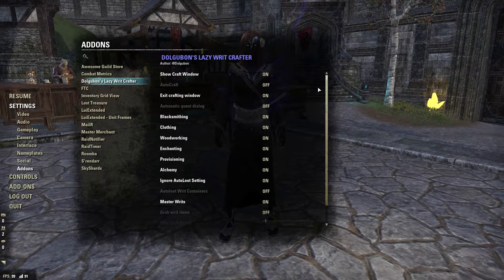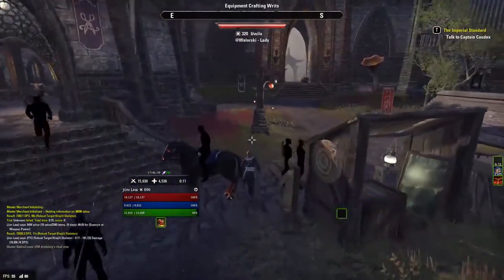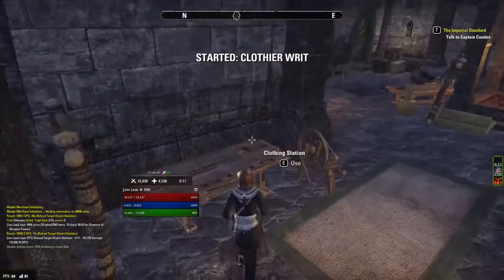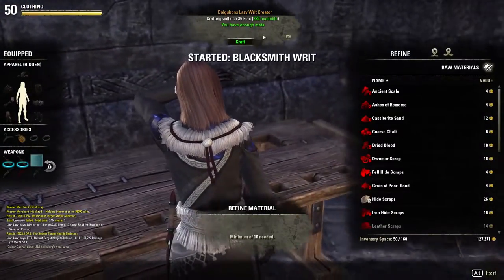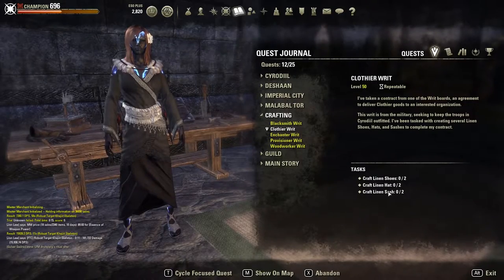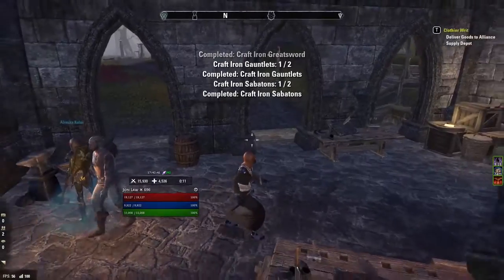Lazy Writ Crafter — I recently found this because a lot of friends recommended it. It essentially does everything for you. There's a box that tells you what you're going to need to create. For example, at a clothing station, if you need to craft two linen shoes, two hats, and two sashes, it tells you what you need and you just hit the craft button and it does it for you.